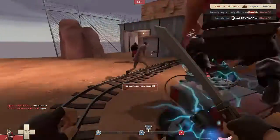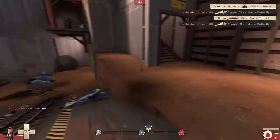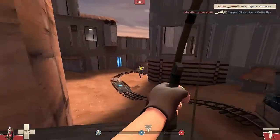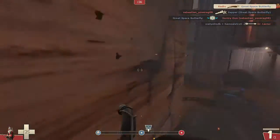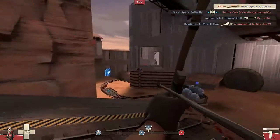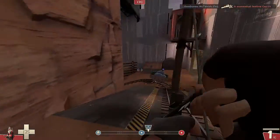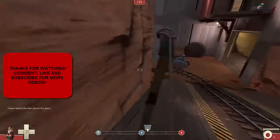Clearly a Spy — I take a while to kill him, but there you go, another random crit. This is kind of showing how the Huntsman allows you to have a lot more awareness of what's happening around you, because you're not stuck looking down your scope.